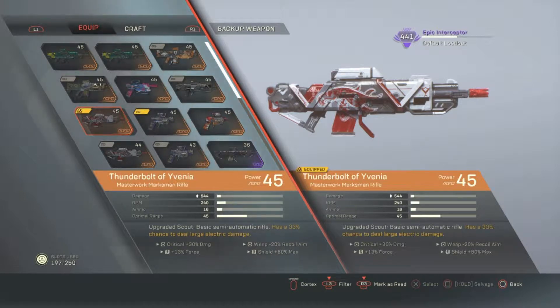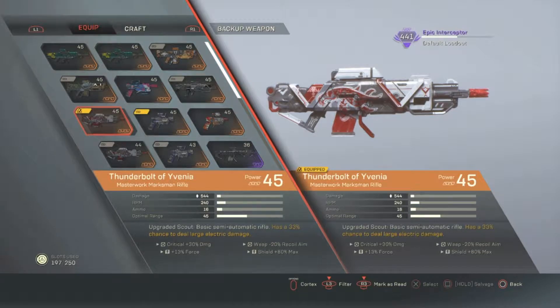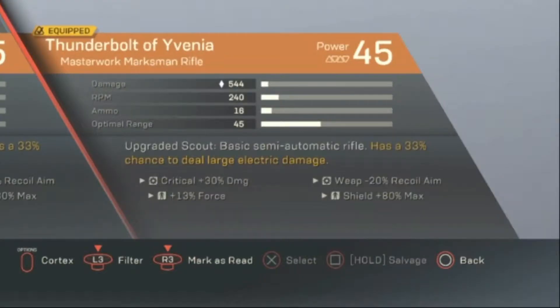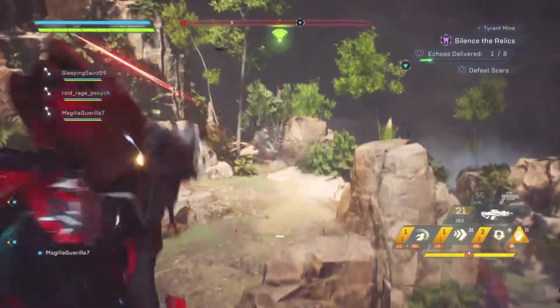The Thunderbolt of Evenya, aka Thor's Rifle — a masterwork marksman's rifle, upgraded scout. It's a basic semi-automatic rifle with a 33% chance to deal large electric damage. Key phrase: large electric damage.